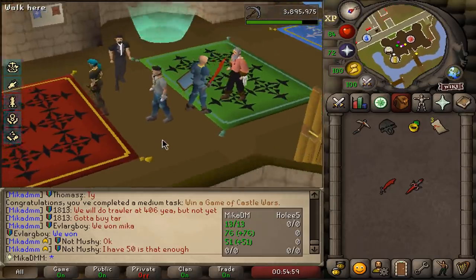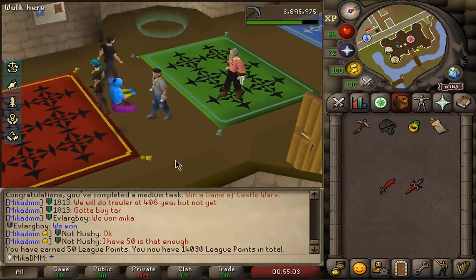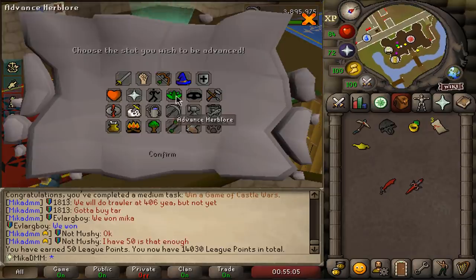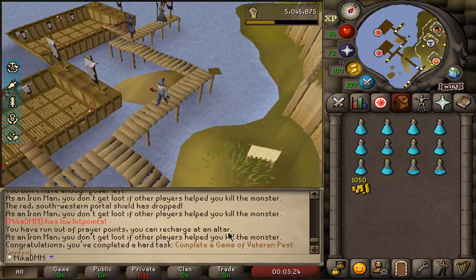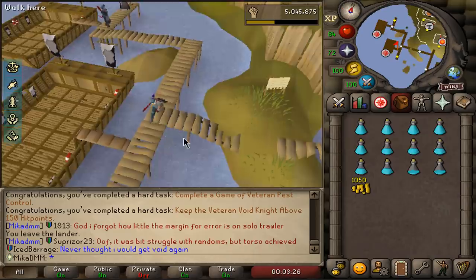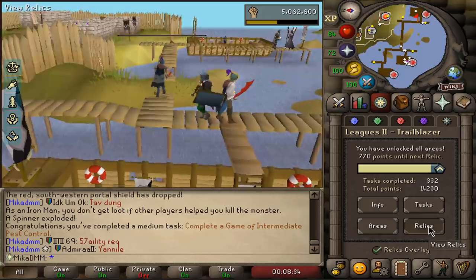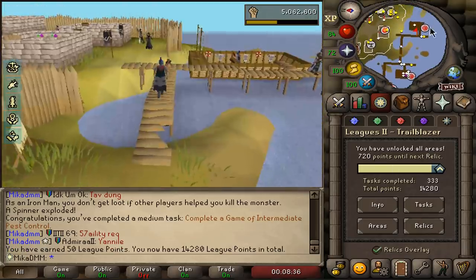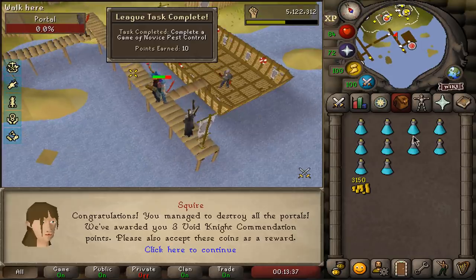I just spent 20 minutes winning a game of Castle Wars only to not record me winning it. I got a Genie, 100 points for completing the veteran boat, 100 points for keeping HP above 100, and that is medium boat completed for 50 points. I think I can complete the easy one for 10 points as well — let's do it very quickly. There we go, the last of tasks.